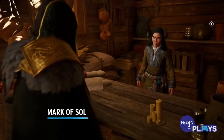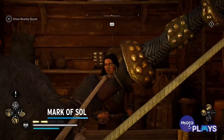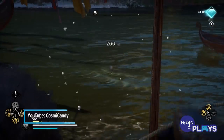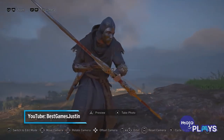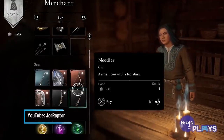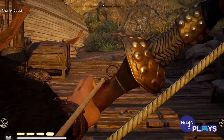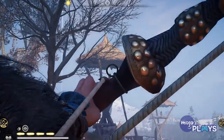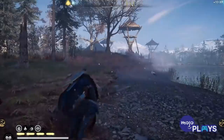Mark of Soul. Valhalla contains many bows to delight players' fancy, such as the Light, Hunter, and Predator styles. This mythical weapon, however, is a total mish-mash mess of perks that don't complement each other at all. The Mark of Soul increases your damage when at low health, but being that an archer keeping their distance shouldn't be taking many hits, one would think this is a weapon to be brought into close-quarter skirmishes.